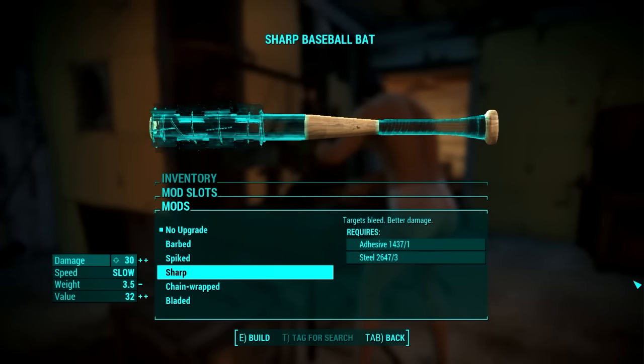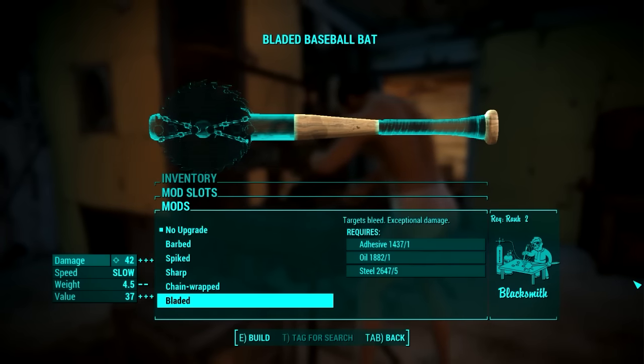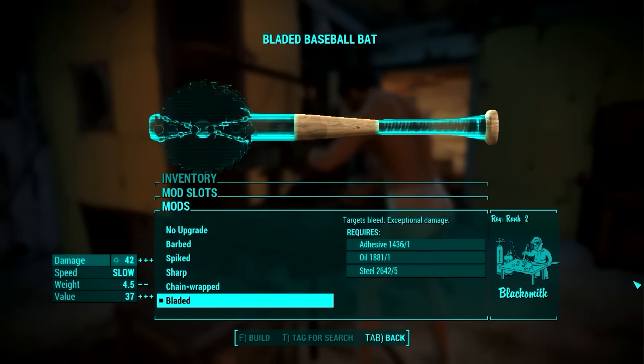The Sharp upgrade makes the targets bleed. Chain Wrapped just adds a bit of extra damage, while Bladed makes targets bleed and does the biggest amount of damage. I like when it bleeds, so I took the Bladed upgrade.